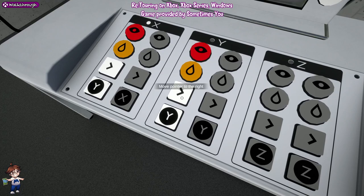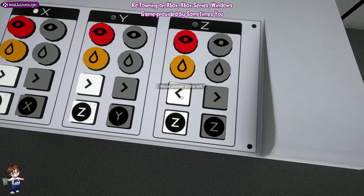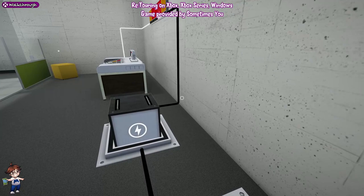And then on Z, we're going to have: red, orange, left, Z; and then orange, red, left, Z. So we're going to plonk that on, get on the platform, and it should carry us up. This gives us our second block - just make sure you bring it down and don't get it stuck.